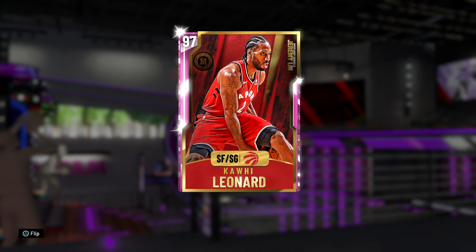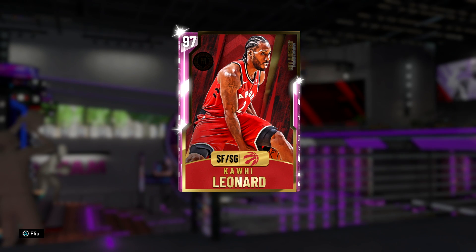Hey, what's up guys, Henry the Blazion here. Today we've got the brand new 97 overall pink diamond spotlight series Kawhi Leonard. I knew there was a reason they weren't giving my boy Kawhi any moments cards, and finally he's got one. To make it even better, it's in a Raptors jersey — the first Kawhi Leonard card we've gotten this year since his base card. The greatest Raptor of all time in one season, representing Canada.